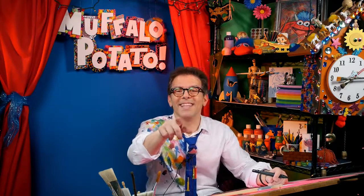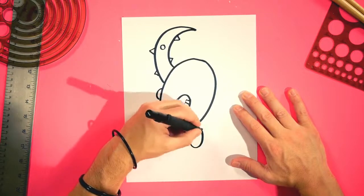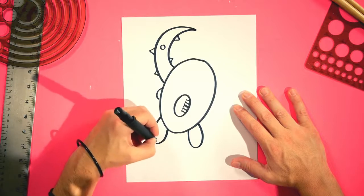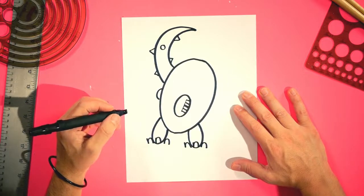At the very bottom, he needs two legs — that's as easy as two lowercase u's. One u at an angle like this, one u at an angle like this. And then some lowercase n's. Let's do a lowercase n here, one in the middle, one on the outside, one on the outside, one in the middle, one right there. There are his little Pinsir feet.